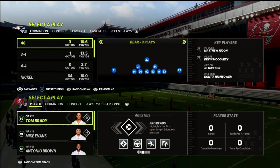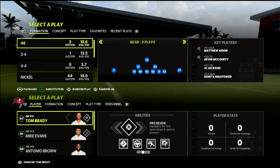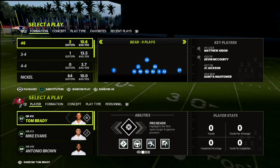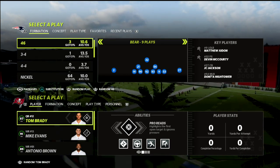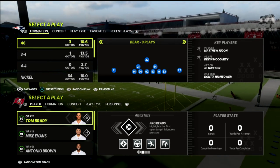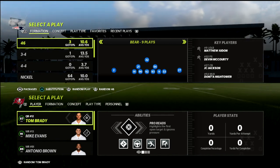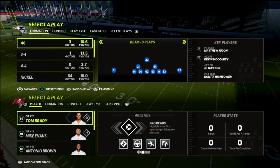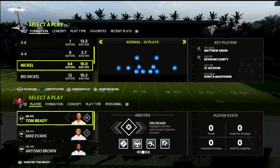I'm going to talk about this out of the nickel normal defense. You can actually do this out of several different defenses, but I'm going to be doing this out of nickel normal. The best nickel normal, in my opinion, is the nickel normal in the San Francisco 49ers playbook. I have a full e-book on that — there's a link in the description to join the Patreon, where you get access to every e-book in Madden 22, 14 offensive and defensive e-books, for just $10 a month.